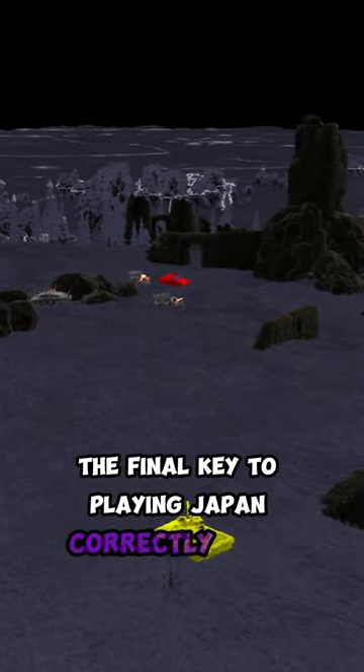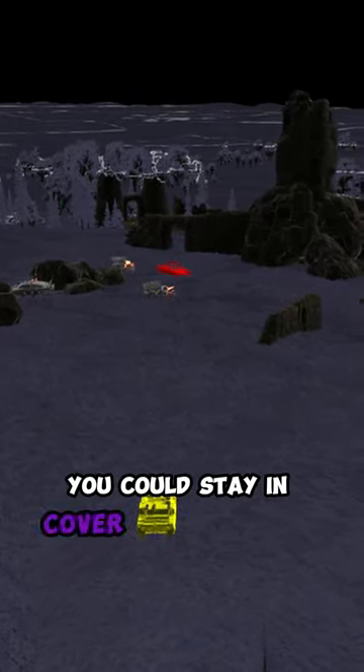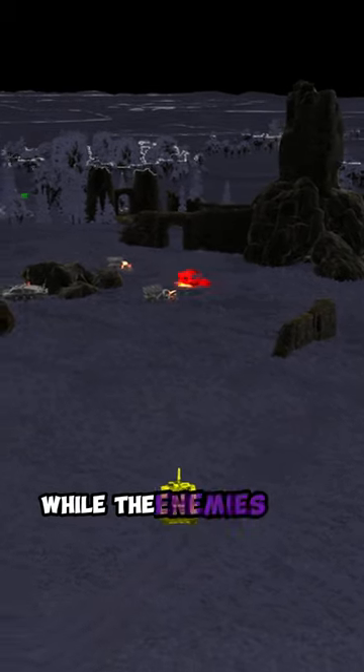The final key to playing Japan correctly, in my opinion, would be playing around objectives. That way, you can stay in cover and stay near replenishment while the enemies have to push you.